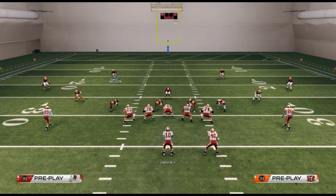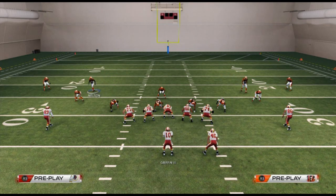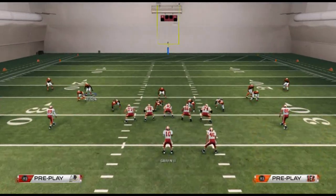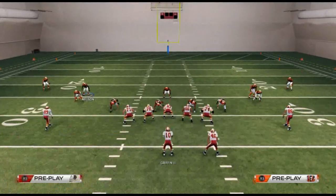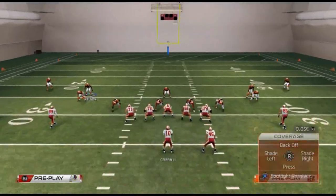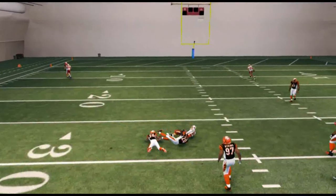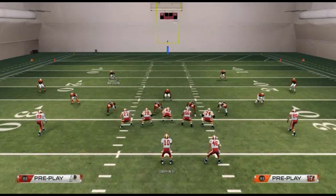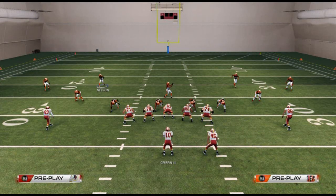What we like to do in Madden 25 is use a new feature called Manaline. It's activated by activating your coverage audibles and hitting R1 on the field. As you see, the safeties are now in much better position to defend out routes. They're also better capable of potentially overplaying the out route or intercepting it, which makes it more of a guessing game.